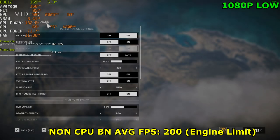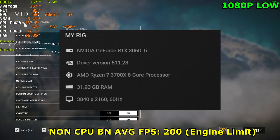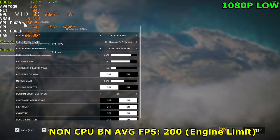Hello guys, today we're going to be doing a video on Battlefield 5, running on the RTX 3060 Ti. We are running a Ryzen 3700X with 32GB of RAM running at 3200MHz.